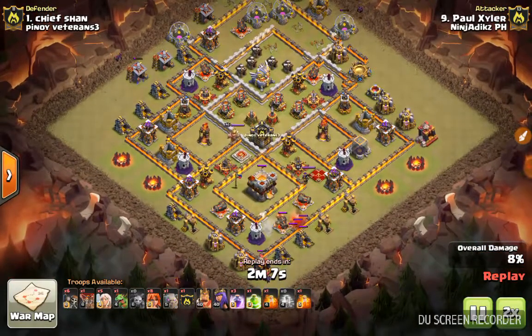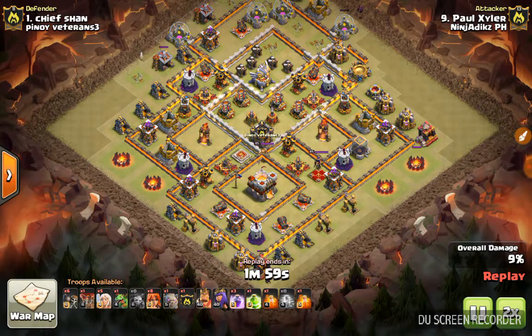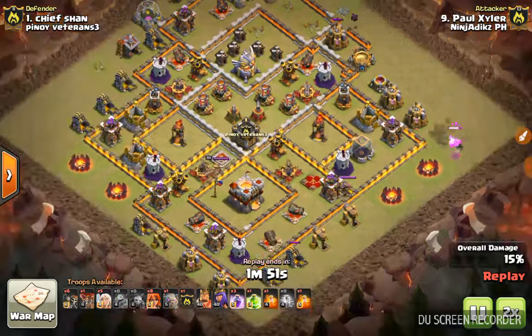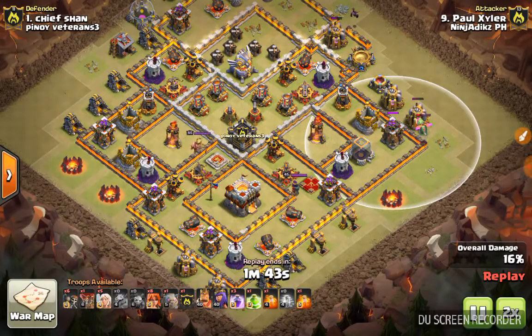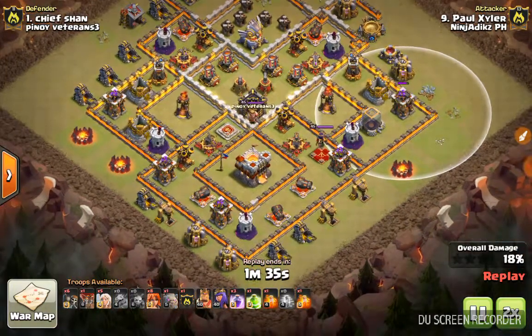So that's what I'm trying to do in this one right here — putting minions on top, then getting the balloons and getting that black mine activated, because I was going to do a queen walk on this side right here and trying to get more percentage. I should have dropped balloons right here while the archer tower was busy with the baby dragon, but instead I made a mistake — I didn't realize that till later.